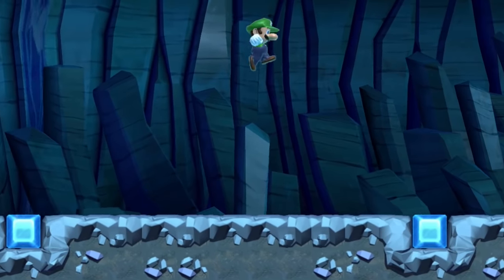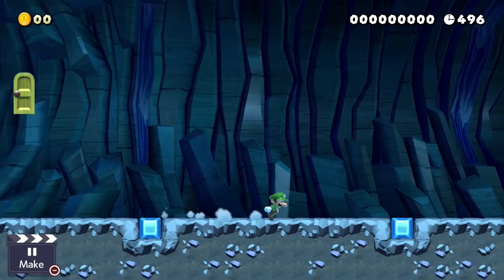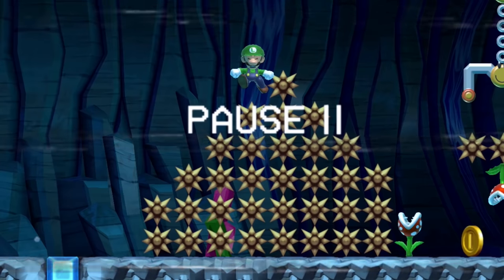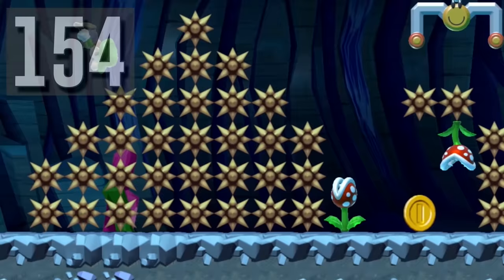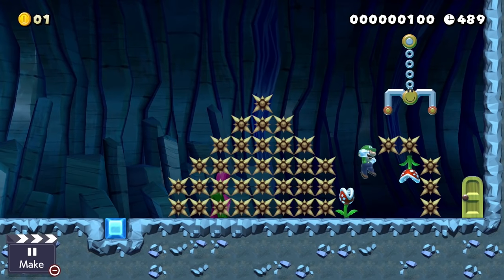Luigi is thrown into a dangerous pit with spike traps blocking his path. Every time he tries to get over them, he dies. Luigi can do a triple jump and just let go of the controller once he hits his third jump. This causes him to land with zero momentum so he can easily escape.